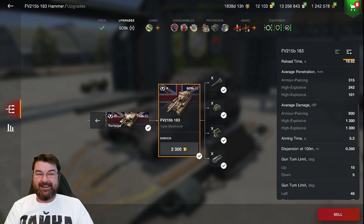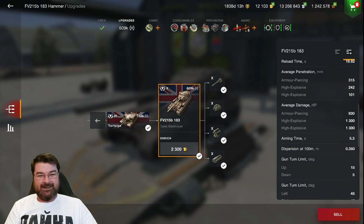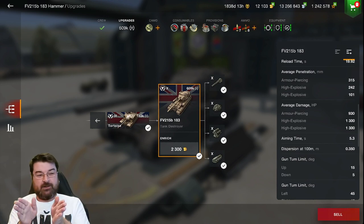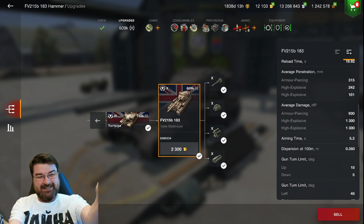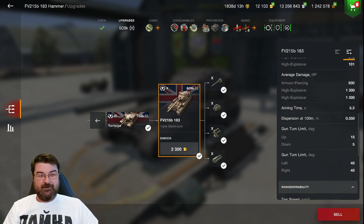Aim time is another problem: 5.3 seconds. It takes an eternity for that reticle to come down. Dispersion is another Achilles heel at 0.350 — that means the shell can go anywhere inside the reticle. For every 100 meters the shell can go all over the place. It is not an accurate tank.